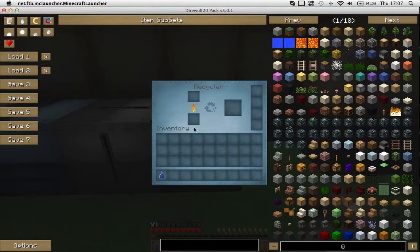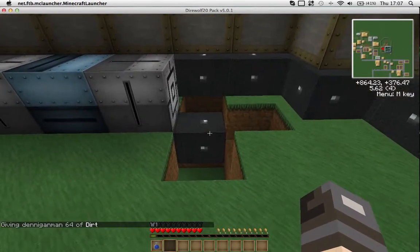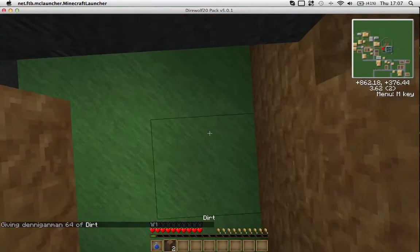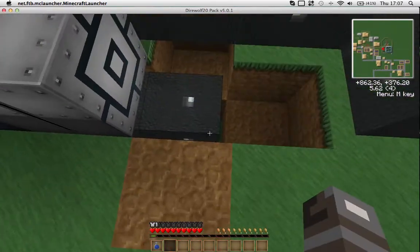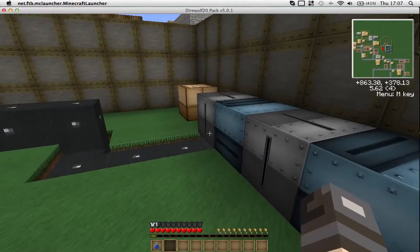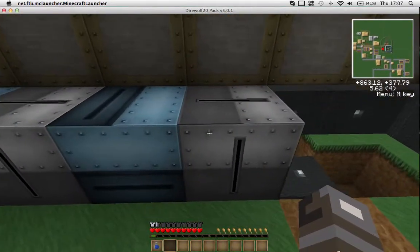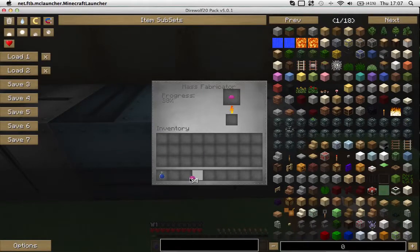These have been running for the recycler, which is rather helpful if you don't have UU-Matter. Yeah, I think there's a bit too much power coming through here - maybe a few MFSUs would fix that - but these run off themselves.